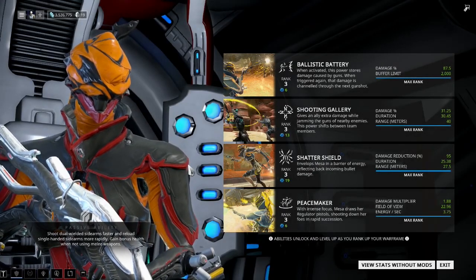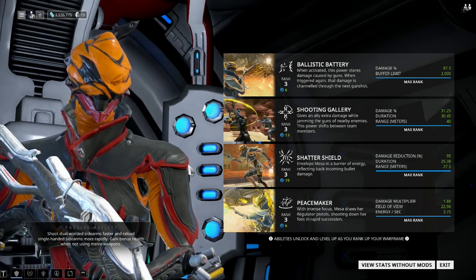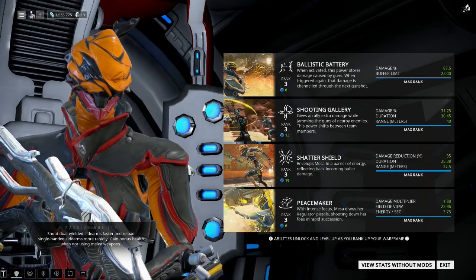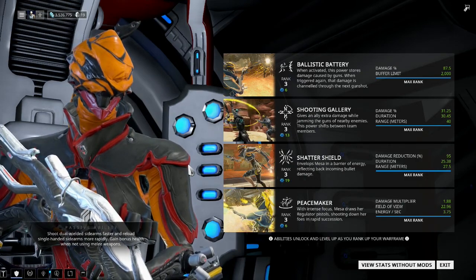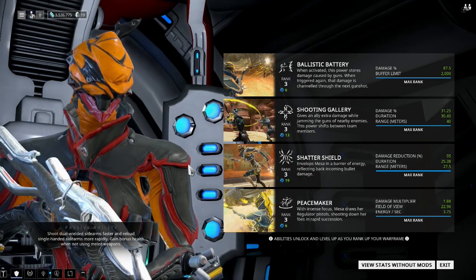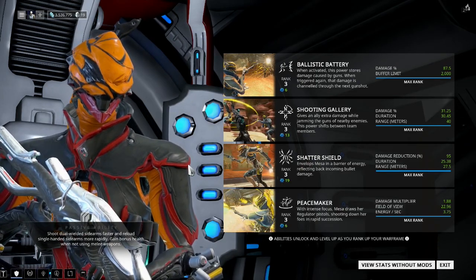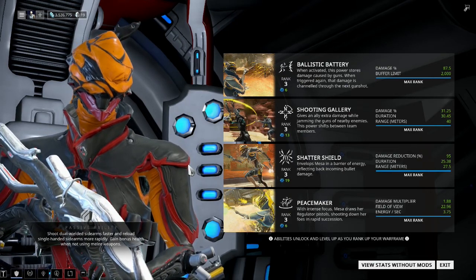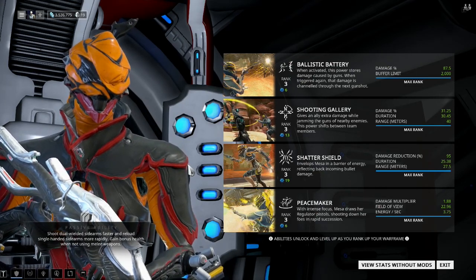This is the Unstoppable Mesa build. It allows you to have incredible CC and incredible damage all in one package. This is the only setup I use for every situation — defense missions, out in the plains, everything. It lets you have incredible CC with Shooting Gallery, stunning everything all the time, forcing them to reload their gun over and over. They just never stop trying to unjam their gun, which is a beautiful thing.